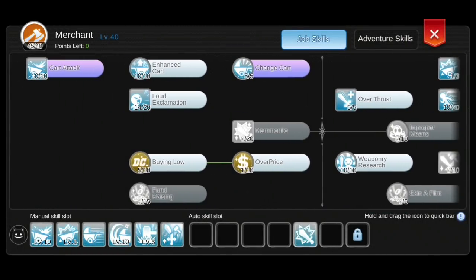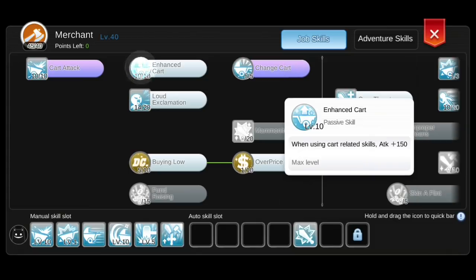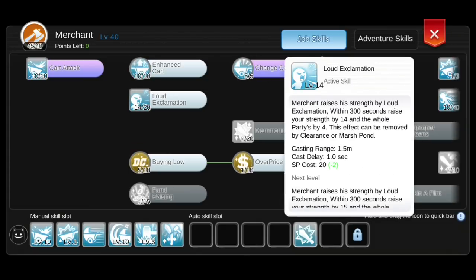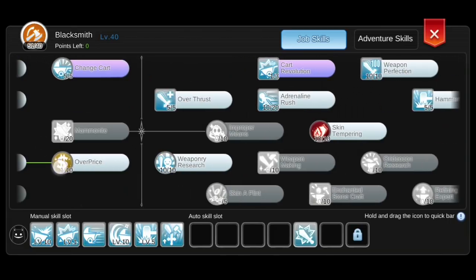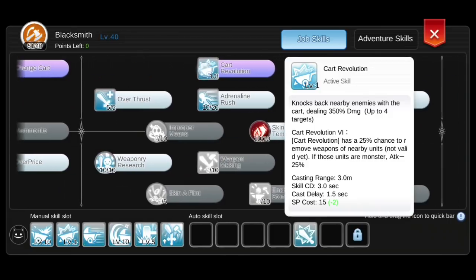Next up is my Skill Build. For the Merchant tree, I have Lv. 10 Cart Attack, Lv. 10 Enchanted Cart, Lv. 14 Loud Exclamation, Lv. 5 Change Cart, and Lv. 5 Buying Locust. I have to use up all the Skill Points.